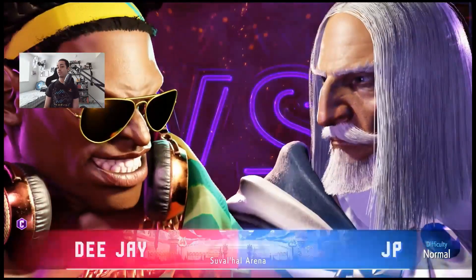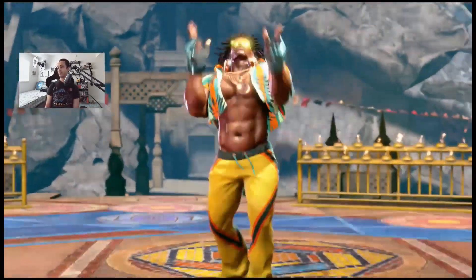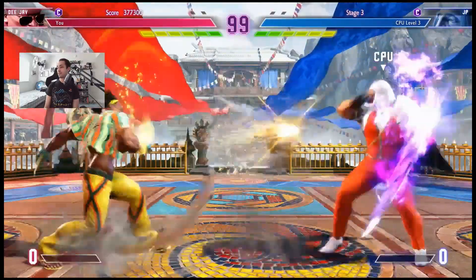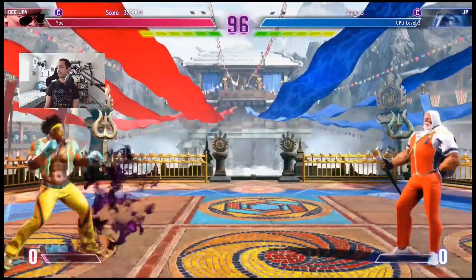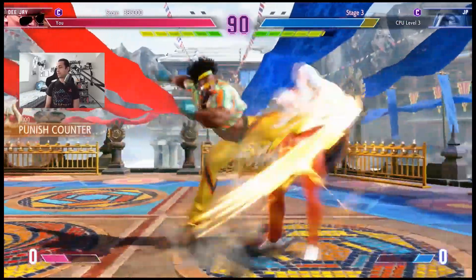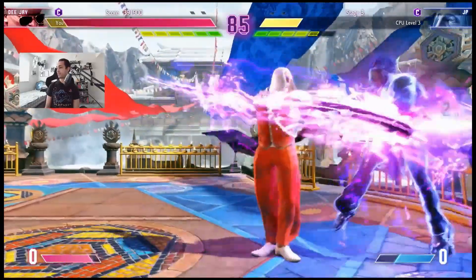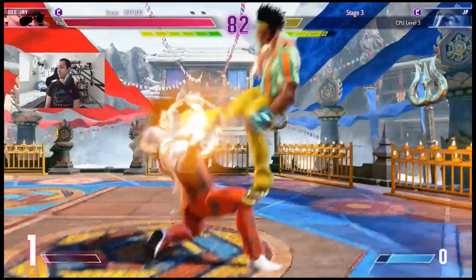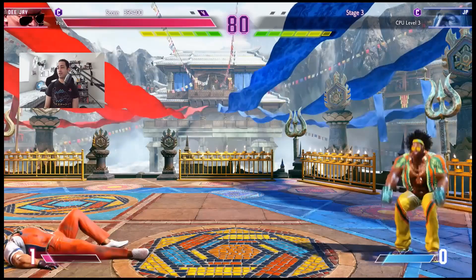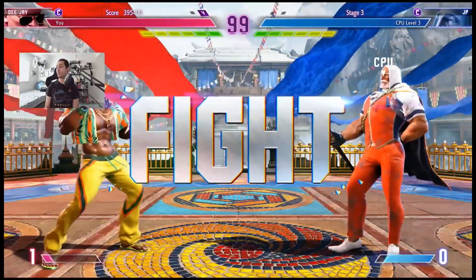I'm guessing the level two has got to be good if you know the input by heart, but the more practical one is either level one or level three when you have more meter. That sounds smarter to do. Here's one of the newer characters we're going to fight. I'm trying to do different things to see what works and what doesn't. I don't know if it's necessarily as fun compared to E-Honda when I was playing him before.